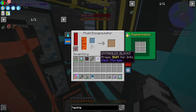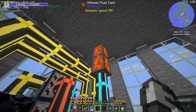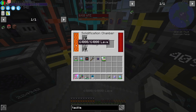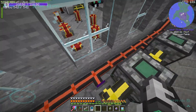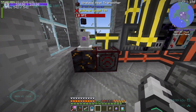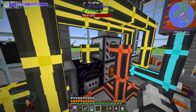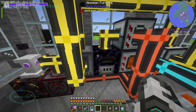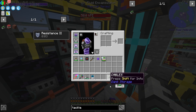Then the magmatic stone is being heated into a magma block, which is being melted into lava. And then the lava is going back into the fluid encapsulator, also filling up tanks — filling up a solidification chamber to make obsidian. Oh, hold on — so it's infinite blackstone! And then you create a bunch of lava by turning it into magma blocks by just using some RF to heat up a magmatic stone.